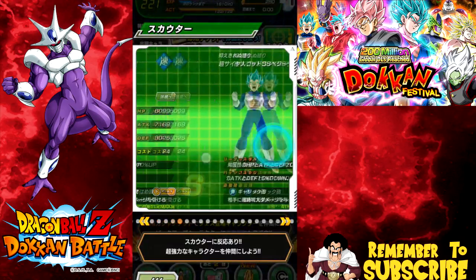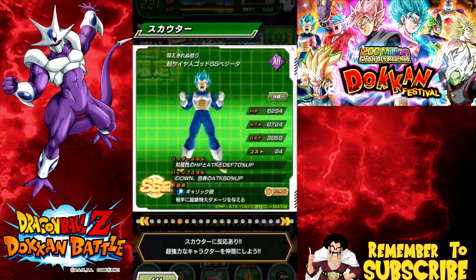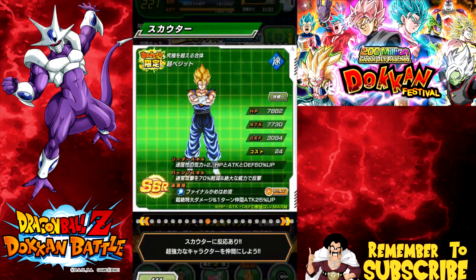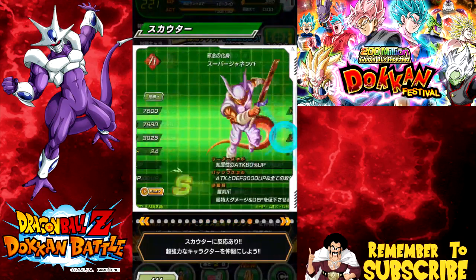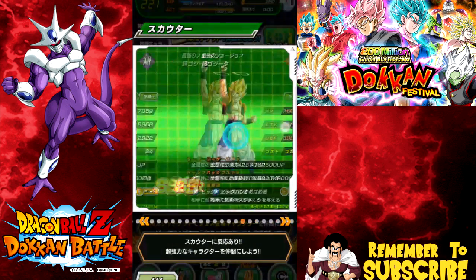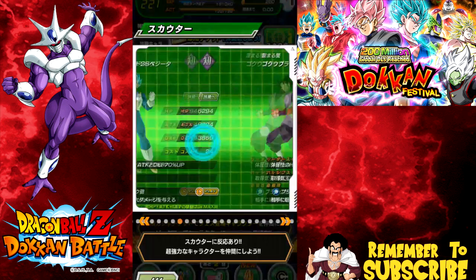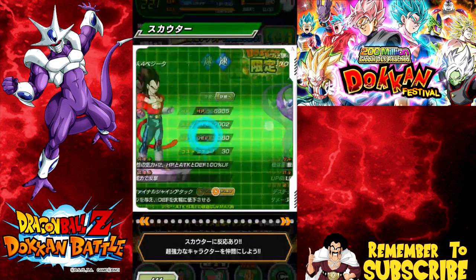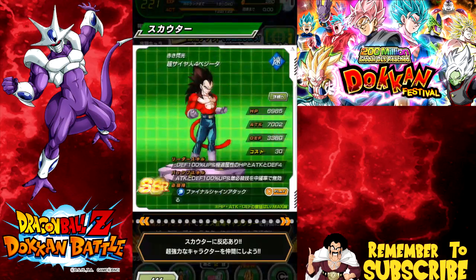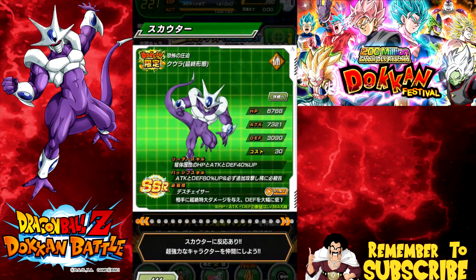Vegito, Rose, Zamasu, Kaioken — except for that Vegito, I have everyone else. I pretty much have all the other cards that I would actually need, so I'm kind of just hoping I can get myself one of the two 120 leads that I currently don't have, preferably the Korra.